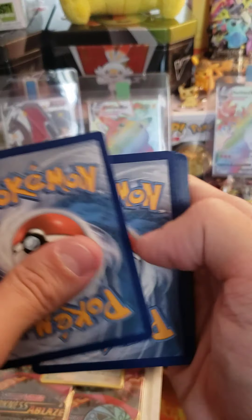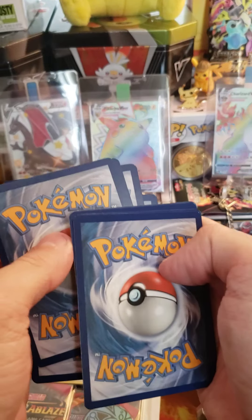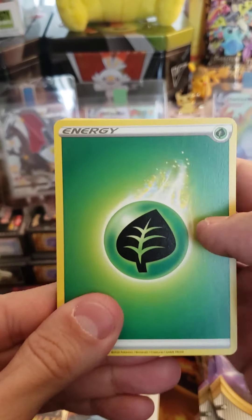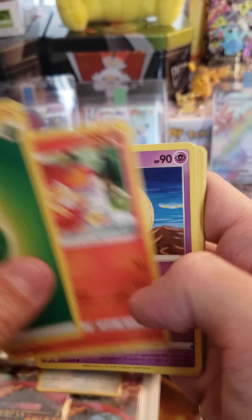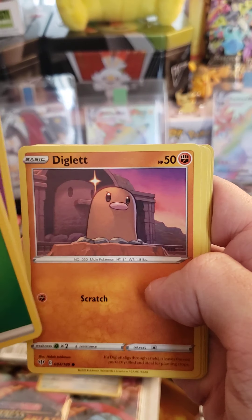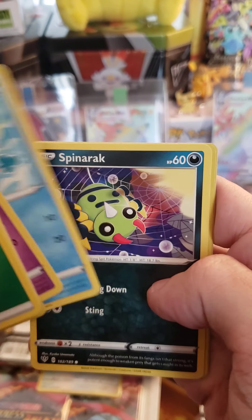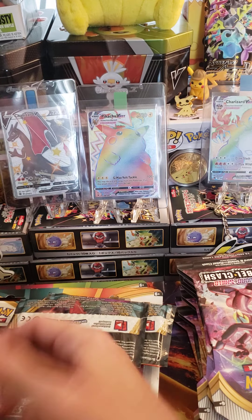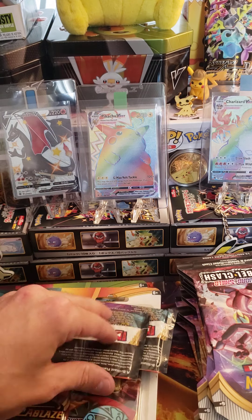I'm going to say Fire Energy on this one. Got Leaf. Vibrava. Simiseer. Lunatone. Rowlet. Jigglypuff. Diglet. Panpour. Spinarak. Reverse Mareep. Holo Darkcry. Two holo hits in a row — we'll take it.